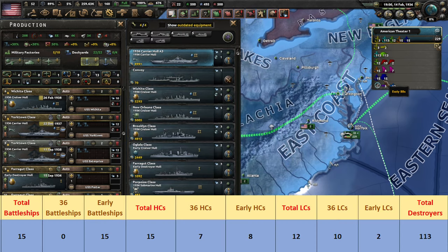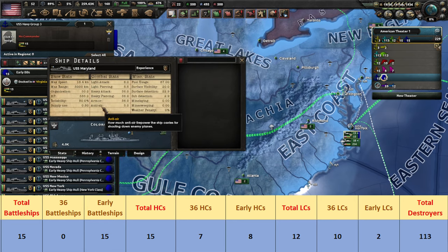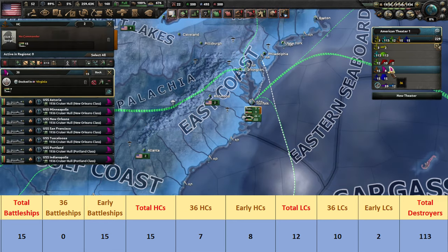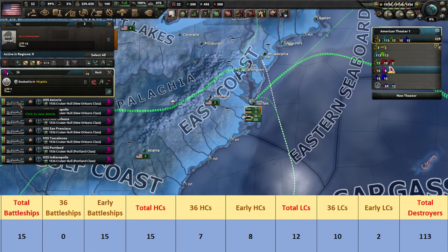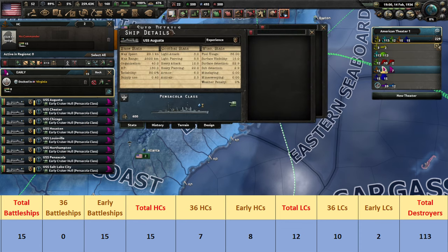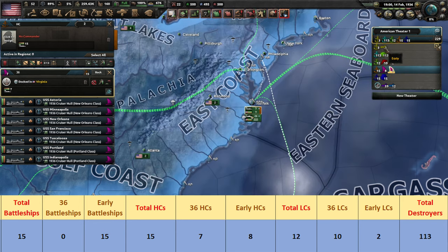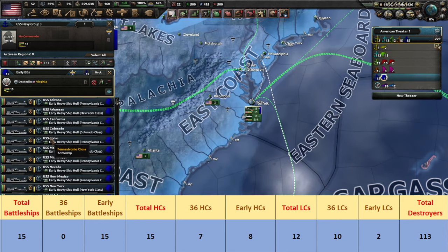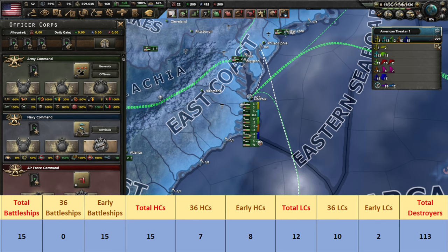The US also starts with 15 battleships, all of which are pre-1936 models. There's not a huge difference between the variants, but the Colorado class has the highest attack and HP stats. There are also 15 heavy cruisers, 7 of which are contemporary while the other 8 are older. The differences are slightly higher combat stats, as well as higher HP and range for the newer models. Keep in mind that the newer heavy cruisers have 0 experience, so they will take more time to train up to level 3, but all of the other ships are 25% away from level 3.